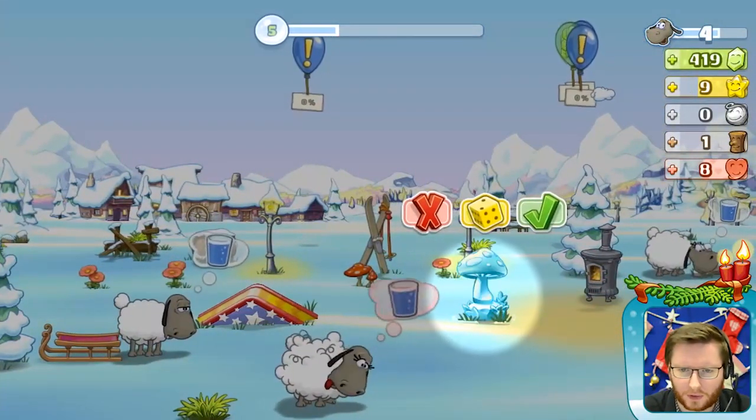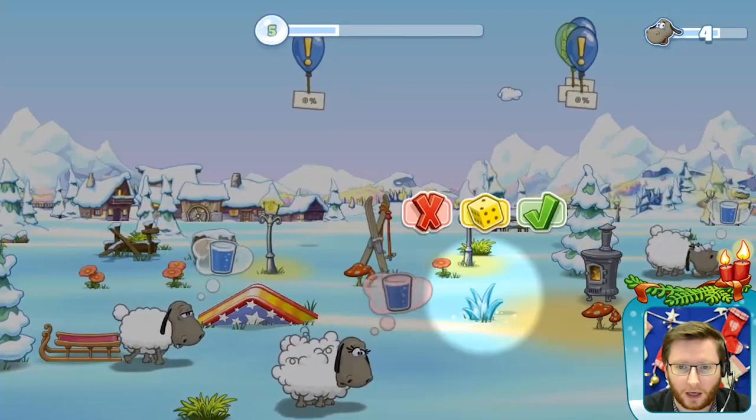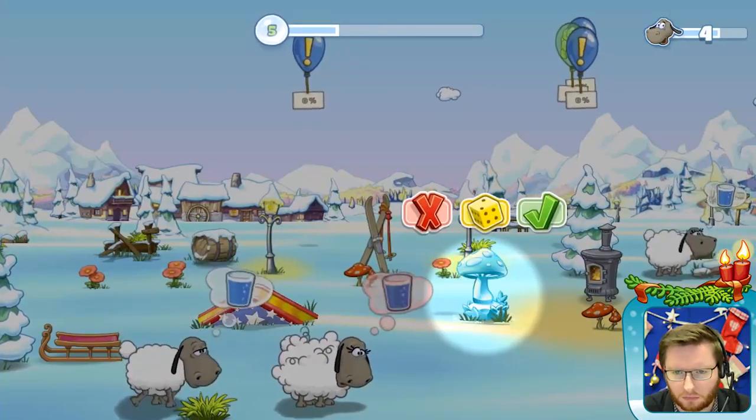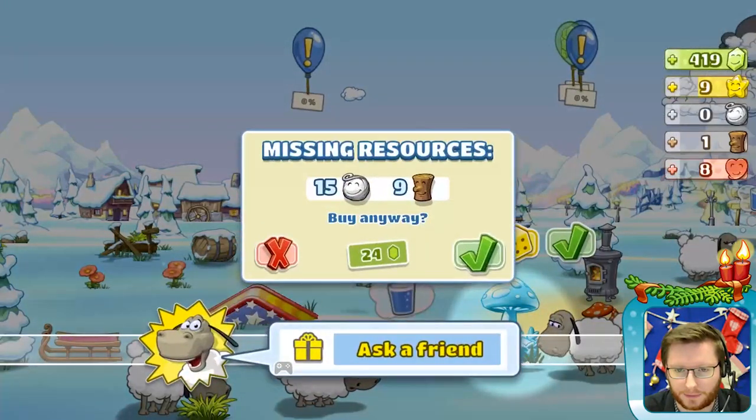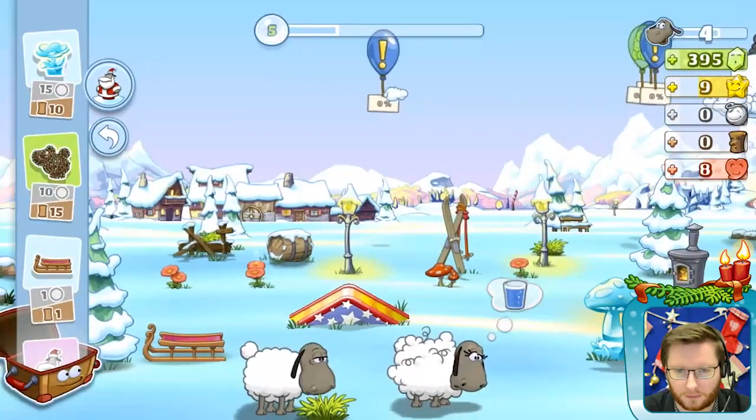Like this ice sculpture over here — you can roll the dice and it changes the shape accordingly. Let's see what we have here: some flowers, a mushroom. Let's put the mushroom over here. That's great.